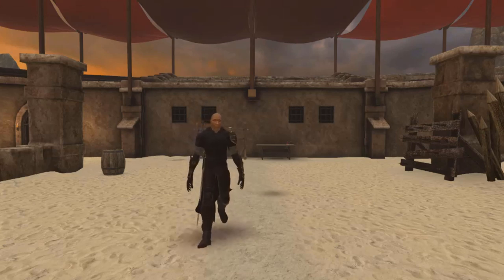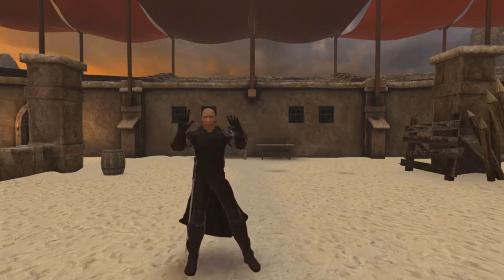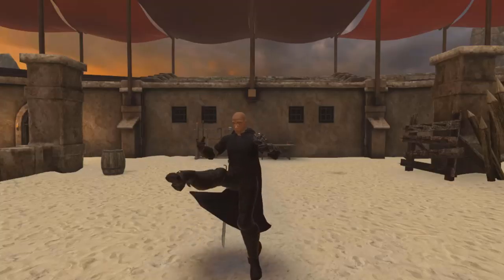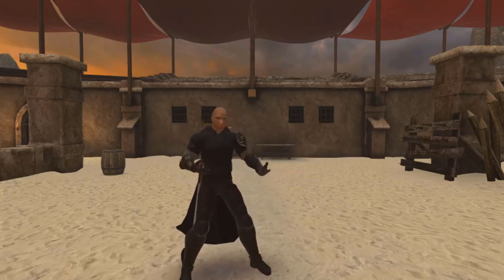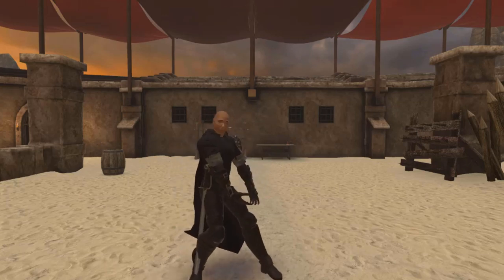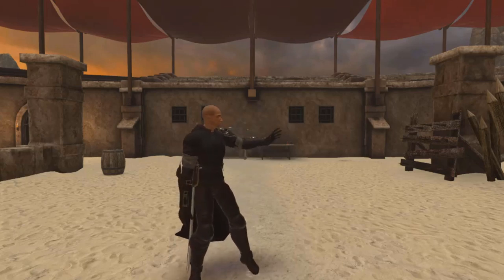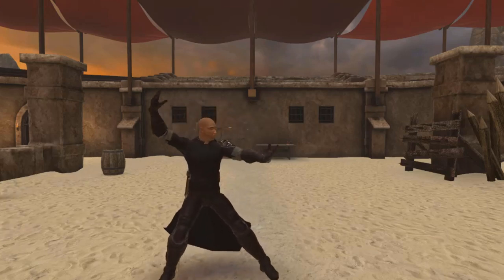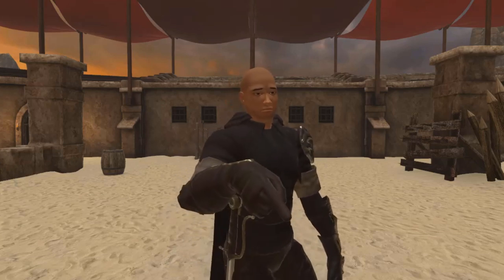And as I kind of teased earlier, Update 6 has feet tracking. Hold on - pointer fingers, look at that! So pretty much now, you can have your feet and you can actually kick your enemies. What I'll do right now, I'll demo just a little quick wave, have some enemies come in here, just do a little kung fu on them, and show you guys what that's all about.